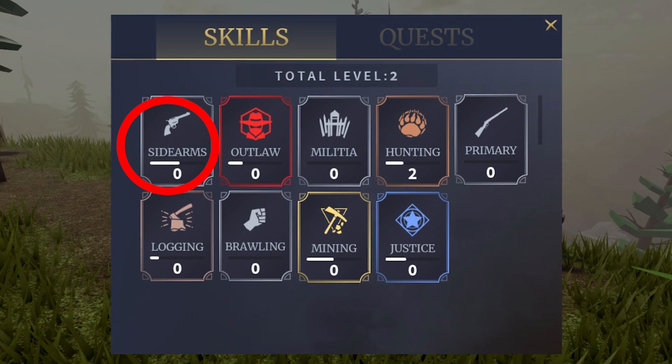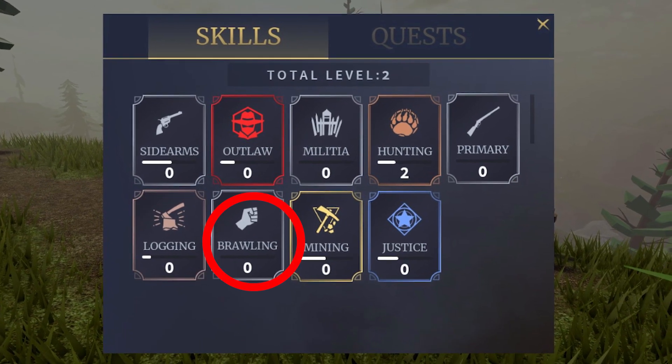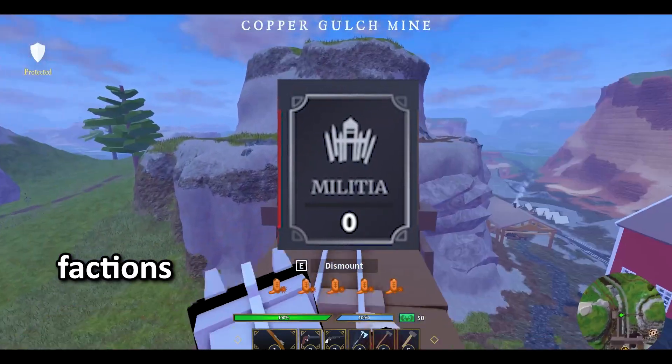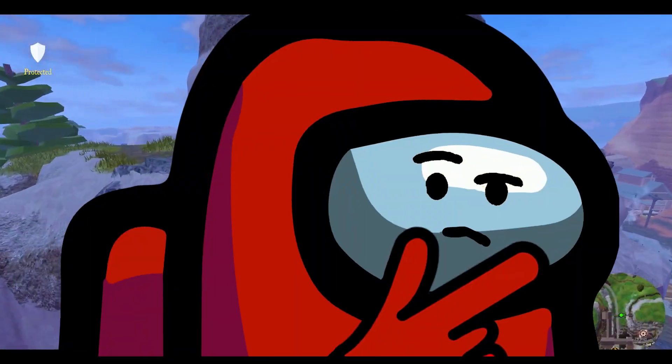On the next image we got all of the upcoming skill names: sidearms, outlaw, militia, hunting, primary, logging, brawling, mining, justice. Mostly all of them are self-explanatory, and I figure militia means factions.